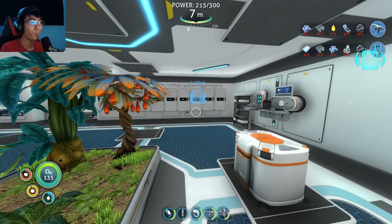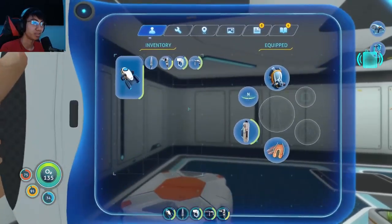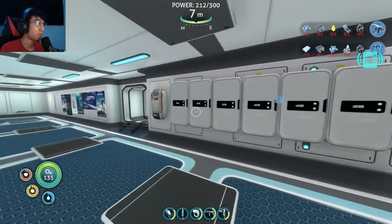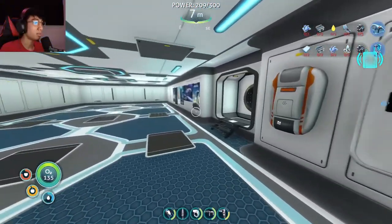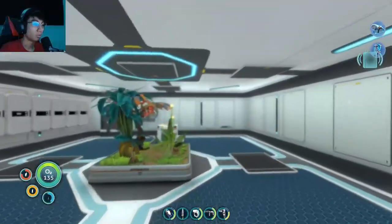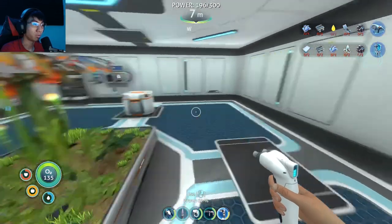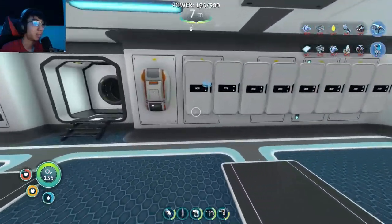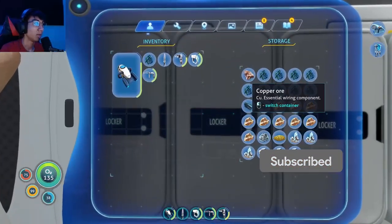What's up guys, it is me speedstar101, welcome back to Subnautica. It's been a very long time since I played this game and I do not remember where I left off. I've got the Cyclops and the Prawn Suit pinned so I'm guessing I'm going to be building those. Do I have a radio? How do I make one? Copper and titanium — that's easy. Do I have those? I do.